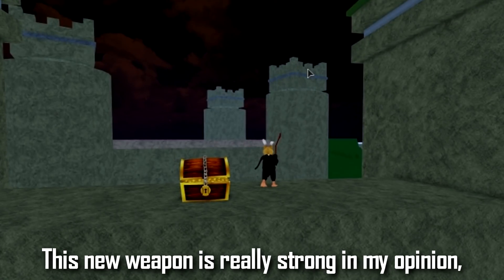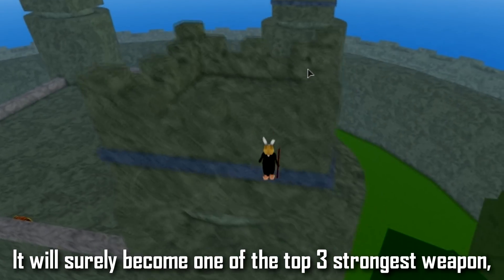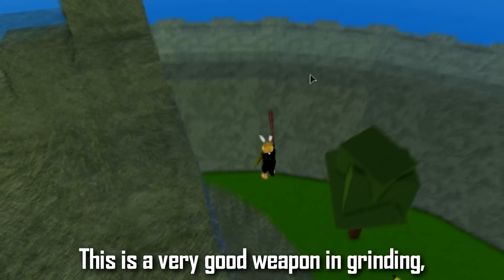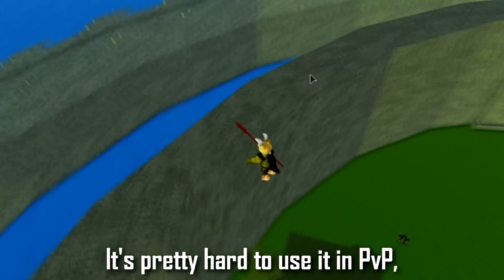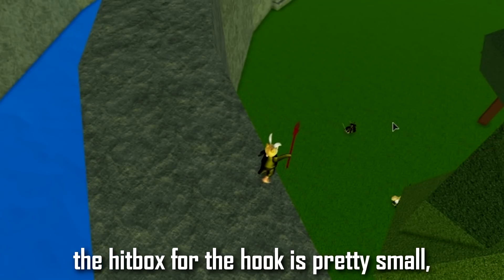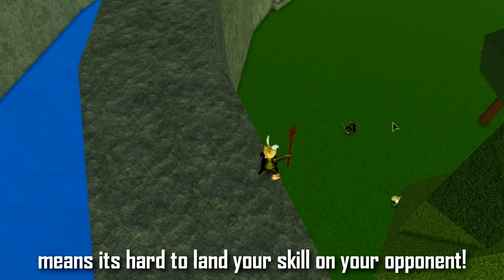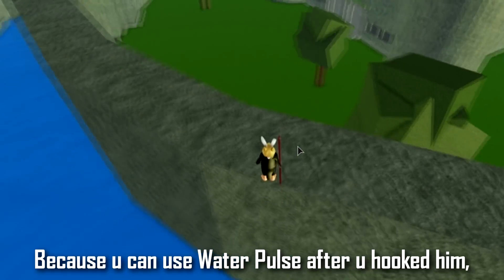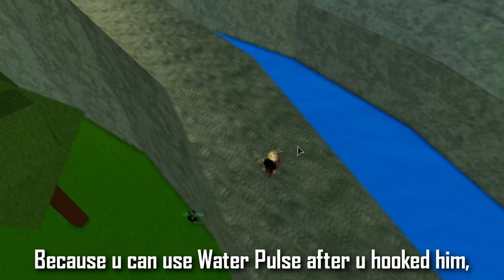This new weapon is really strong in my opinion — it will surely become one of the top 3 strongest weapons in the game. It's a very good weapon for grinding NPCs. It's pretty hard to use in PVP unless your aiming is good, because the hitbox of the hook skill is pretty small, making it hard to land on your opponent. But if you can land it, they're pretty much dead, because you can follow up with Water Pulse right after hooking them.